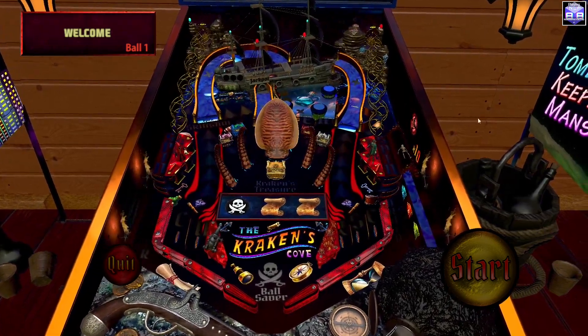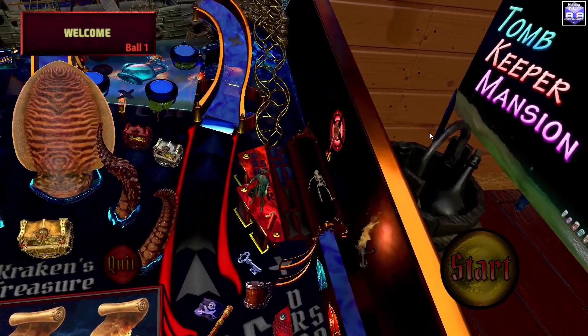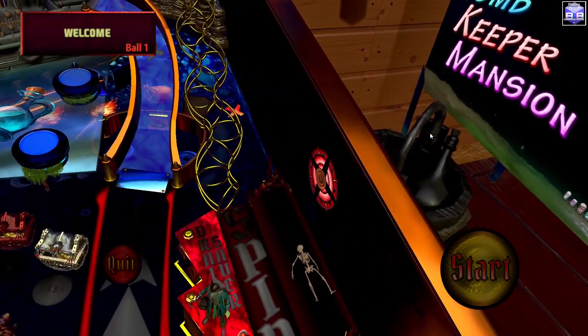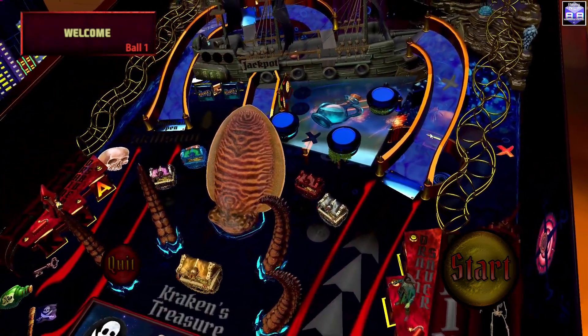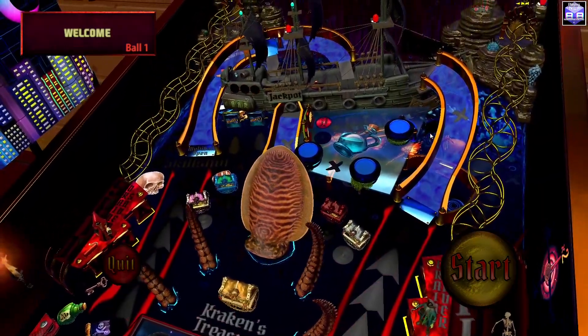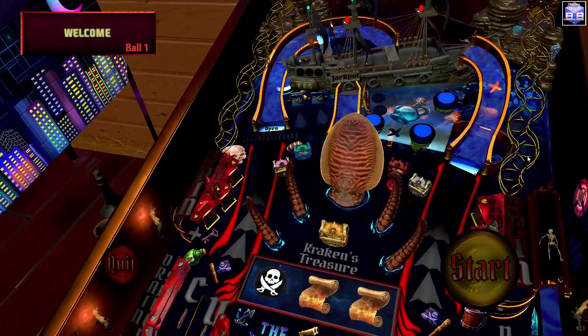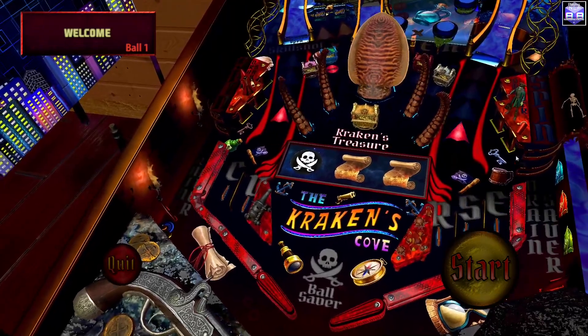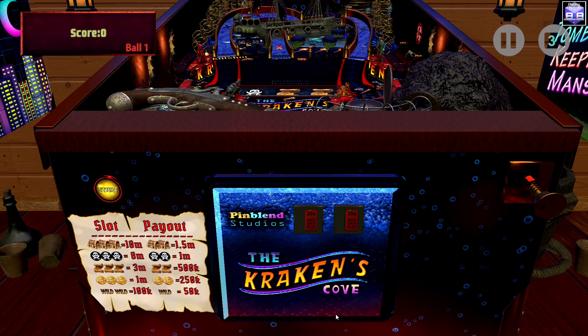Kraken's Cove — love this big octopus. He reminds me of the alien, and I also love the slots mechanic. It's just an awesome way to take your chances at some luck. I love the seaweed on the pop bumpers, the golden rails, the little treasure chest, the different colors — the red — and of course the ship, which reminds me of the ship in Pirates of the Caribbean from Stern. The slot payout: 10 million is the highest you can get, and the lowest is around 50,000.